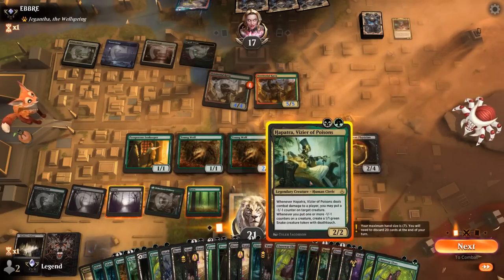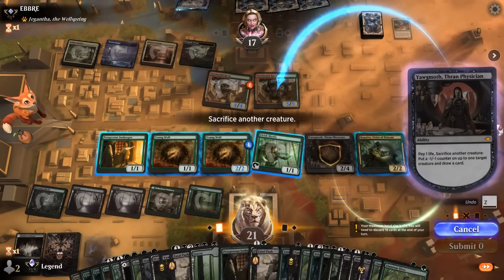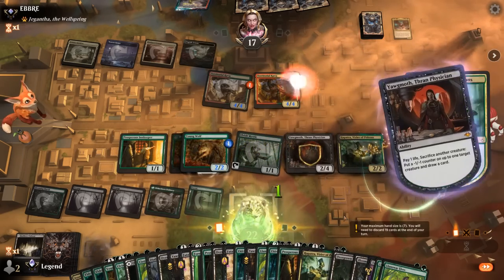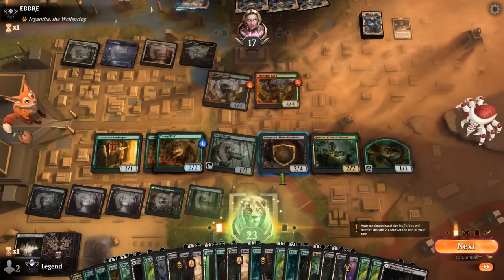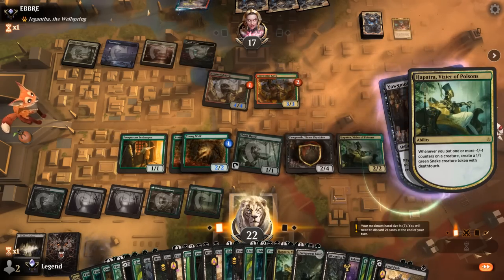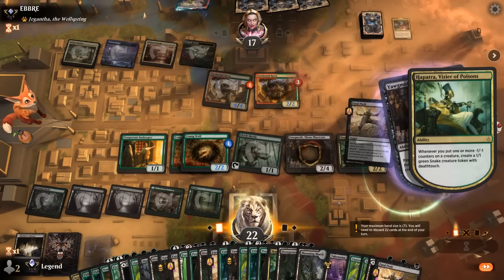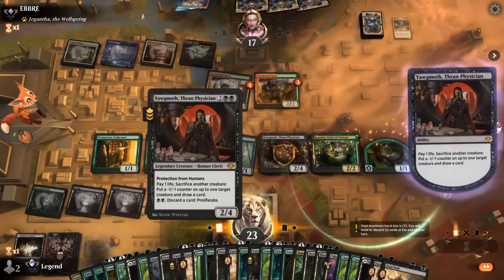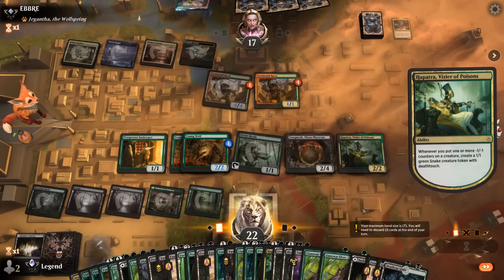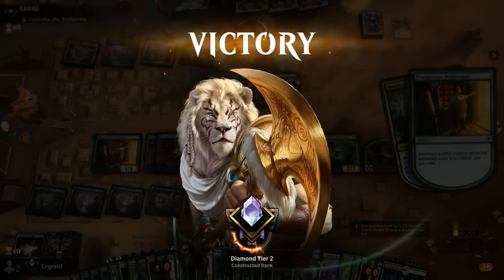So now we can just nuke the opponent's creatures. Does not seem like we were going to find the artist in time. And our opponent has seen enough — we can sculpt our perfect hand to be able to combo off even after a sweeper. On to the next one.